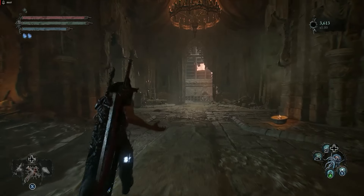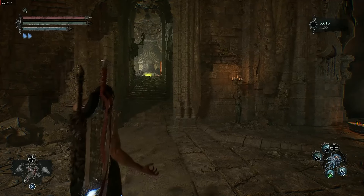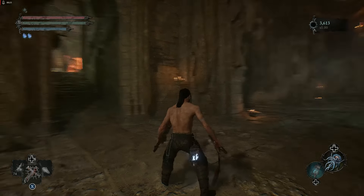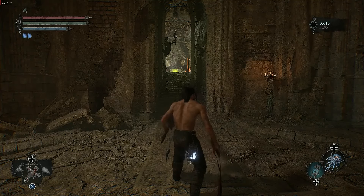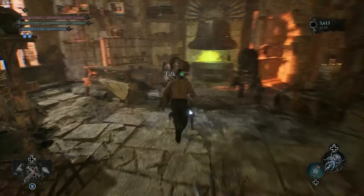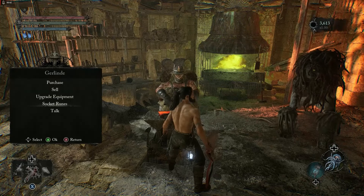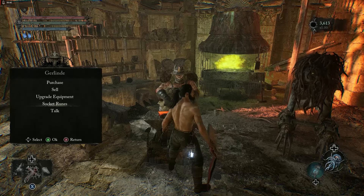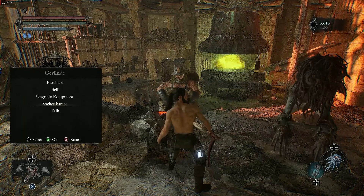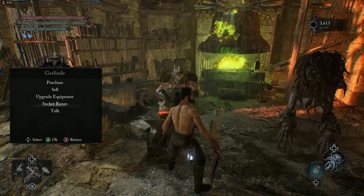To upgrade the long swords, go to the blacksmith in Skyrest — she's called Galinda. If you don't have Galinda in Skyrest, I've made a special video on how to get the blacksmith to Skyrest — I'll put a link in the description box below. Once you come to Galinda, head straight to Upgrade Equipment. You can also see Socket Runes there — I've made a video on everything about runes in the game; a link will be in the description box below. Our main focus here is Upgrade Equipment.